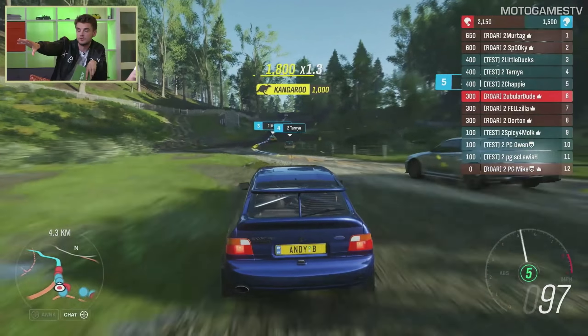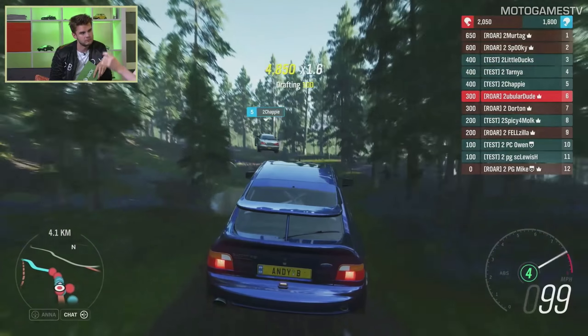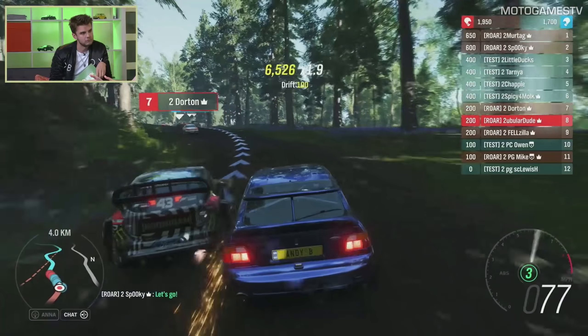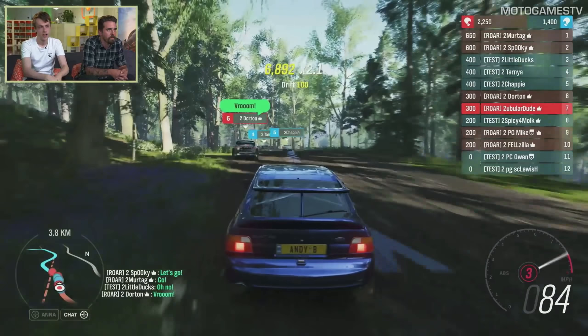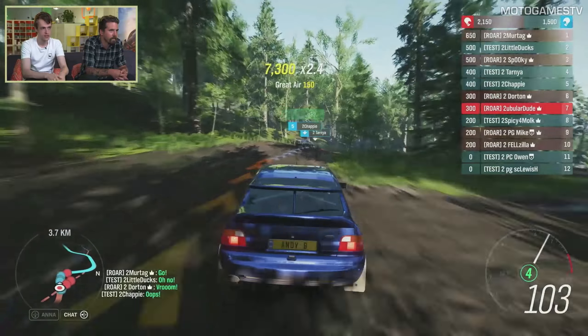One of the big things we saw at the start of the race - what determines the line-up? The line-up is based on the end point of the previous event and it interlaces the teams just to keep it fair - blue, red, blue, red. Everyone gets set off facing the direction they need to head.